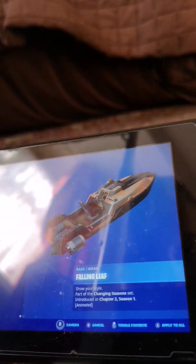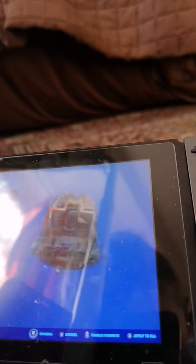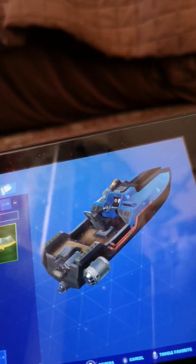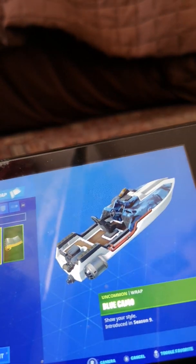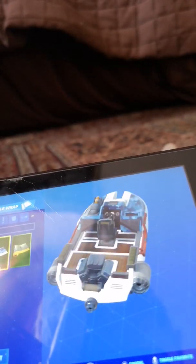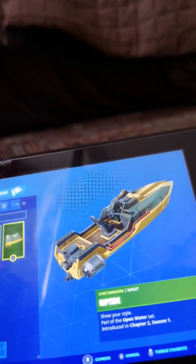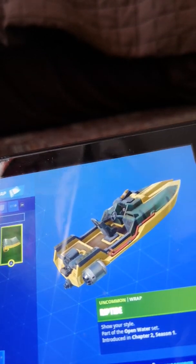Now we're gonna do my wraps. I got the Falling Leaf from Chapter 2 Season 1 — it's quite a nice one. Then I got the Rip Leaf from Chapter 2 Season 1 — it's just like a blue moving one. I got the Blue Camo from Season 9. You wouldn't have thought it came from Season 9 — I actually got it in Season X.